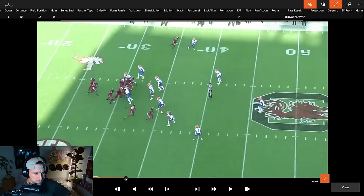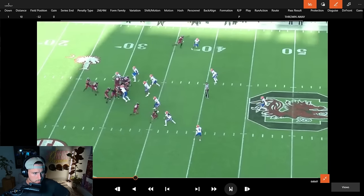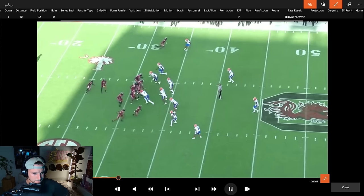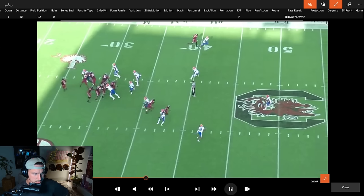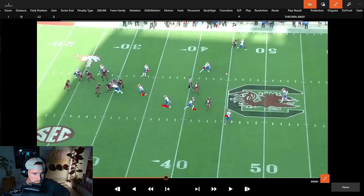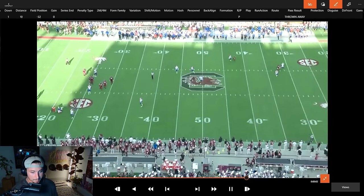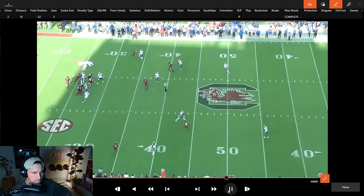First and ten, weird defensive front — stand-up guys walking around, only two real linemen. Play fake. They had a lot of guys out there covering. You really only have a two-man rush, so these guys are going to hug. You see the soft part of the pocket forming, but you have three man routes versus seven or eight people in coverage. This is an unfortunate spot to be in as a quarterback — there is no one open. When they're not blitzing and you have a three-man route versus eight people in coverage, you can't blame him for getting out of there.